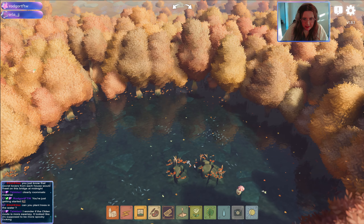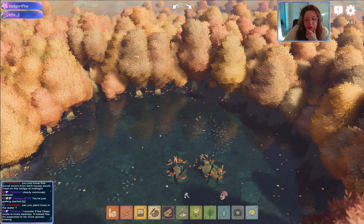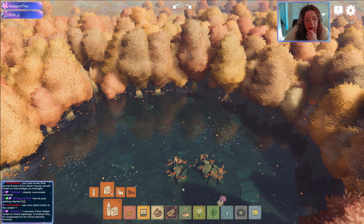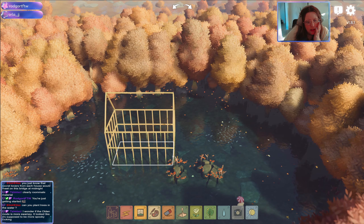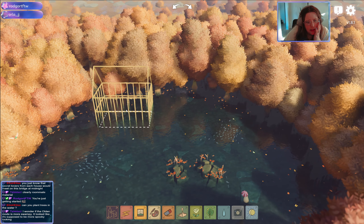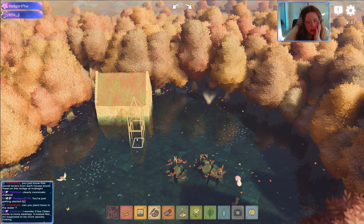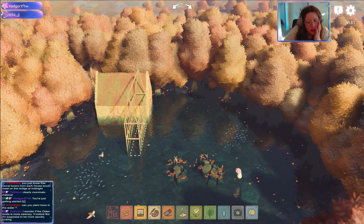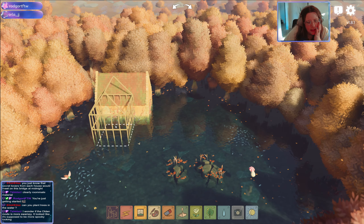Deleting things is really satisfying for some reason. Oh, I could just do like a little rock path out to the house. I think I want to make the house look kind of weird — maybe like this, and then a bunch of rectangles sort of stuck together.